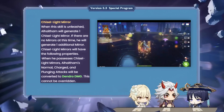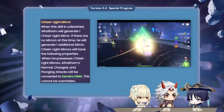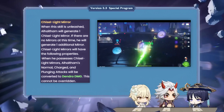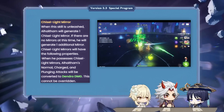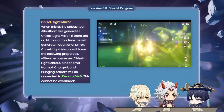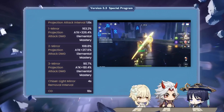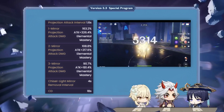When he uses his elemental skill, he generates objects called Chisel Light Mirrors, which give him Dendro Infusion and generate Dendro Attacks themselves whenever he hits opponents with normal, charged, or plunge attacks on a 1.6 second cooldown. Chisel Light Mirror damage is tied to stacks, which go up to 3, depending on how many mirrors are on-field at a given time.